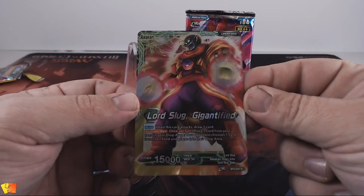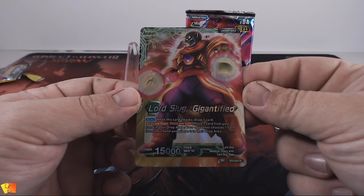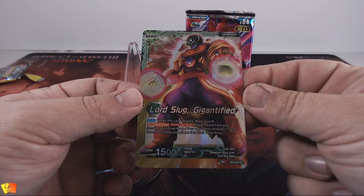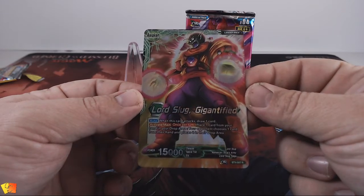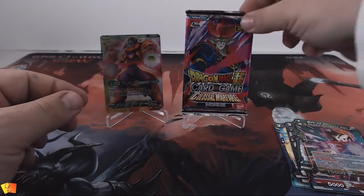Getting a closer look: when this card attacks, draw one card, and once per turn place one card from your hand into your drop area — your opponent chooses one card from their hand and places it in their drop area. That's a wicked looking card — happy days.